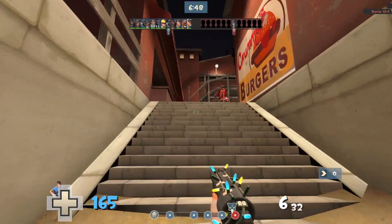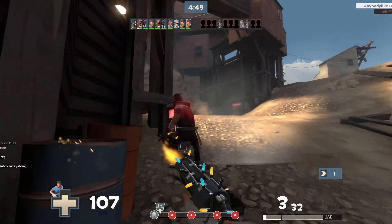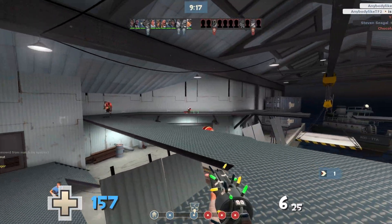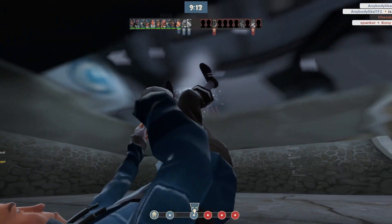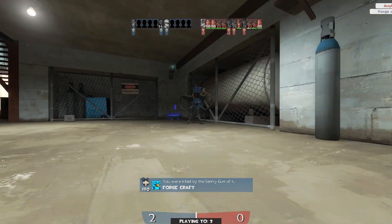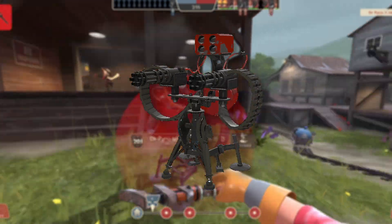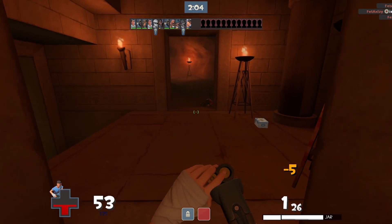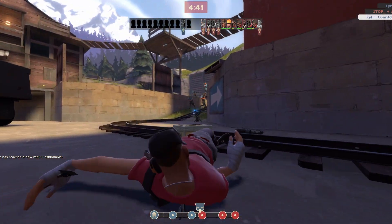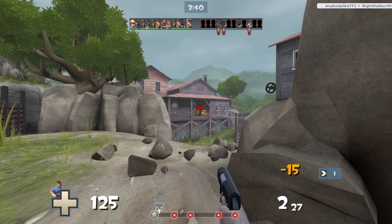And now for counters. Scout's main counters are Soldier, Heavy, Pyro, and Engineer. I know some people might be confused and say Engineer isn't really a threat — and yeah, Engineer by himself isn't really that much of a threat. But the Engineer Sentry is a stationary turret with the aim of an aimbot and a Scout's worst nightmare. A single Sentry can vaporize Scout in seconds, and even a level 1 or mini Sentry can still be a pain. Since Scout has no effective way to deal with a Sentry, you either run away and find another route, or pray that your teammates destroy it for you.